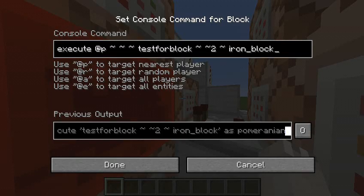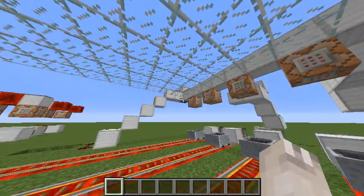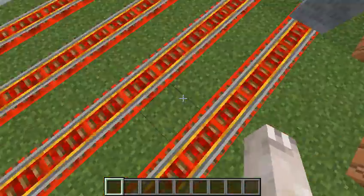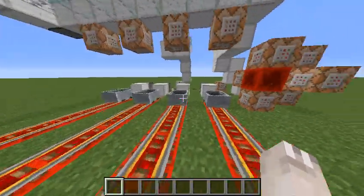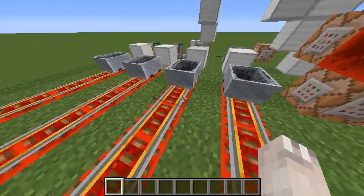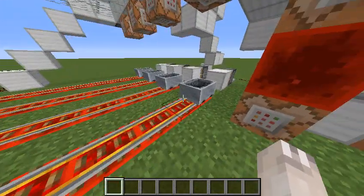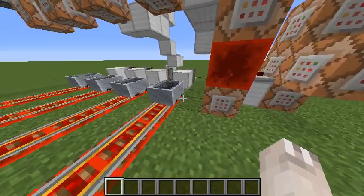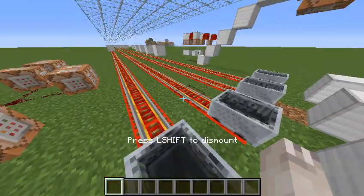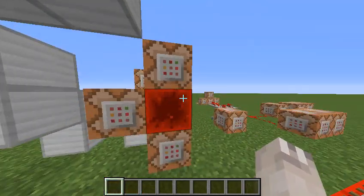It's running this command: execute if test for block, tilde tilde 2 tilde, iron block. What that basically means is it's testing if there's an iron block 2 above the player's main position — like where his feet are. Interestingly, in minecarts the player is actually one block lower, so you're sort of in the ground. It took me a very long time to figure that out. I figured it out the hard way by trying tilde tilde 1, but it turns out 2 blocks up is actually this level, which is really weird because it's not usually like that.